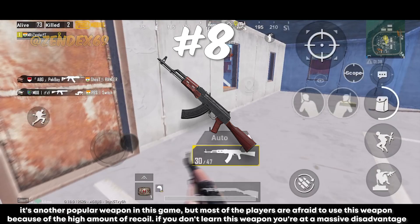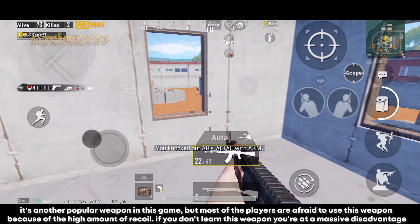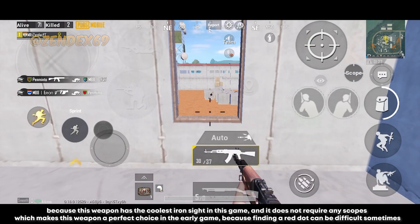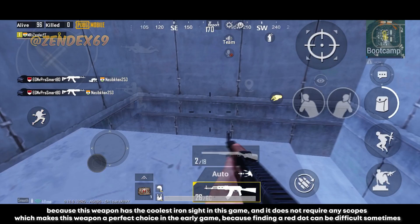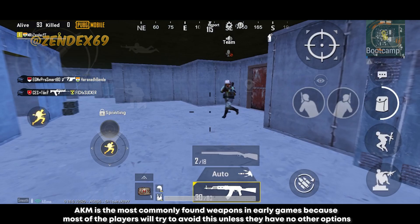Number 8 is the AKM — another popular weapon, but most players are afraid to use it because of its high recoil. If you don't learn this weapon you're at a massive disadvantage, because it has the coolest iron sight in this game and does not require any scopes, making it a perfect choice in the early game when finding a red dot can be difficult. AKM is the most commonly found weapon in early games precisely because most players try to avoid it unless they have no other options. Here are the stats for this weapon.